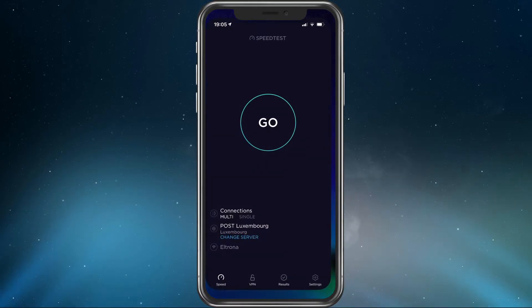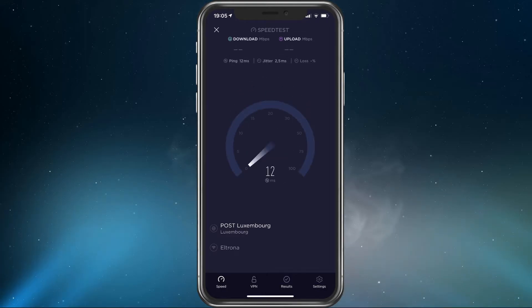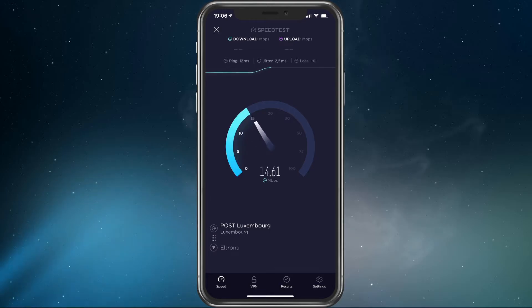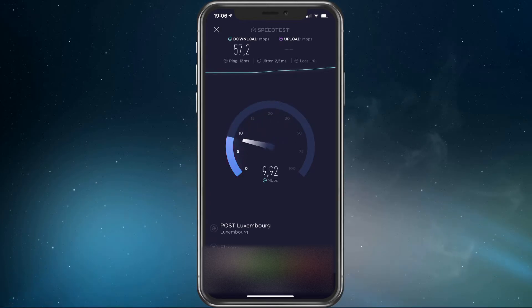I suggest that you test your cellular and WiFi connection using a speed testing app or by visiting speedtest.net. This will help you find out if you have connection issues and which connection suits you the most. If you have to use a WiFi connection, make sure to restart your router or modem if you haven't done this in a while, and reduce the amount of devices connected to the same network.